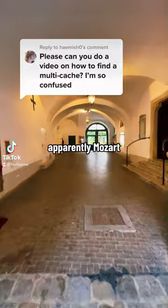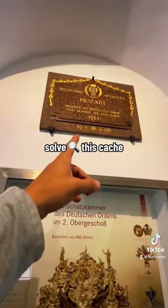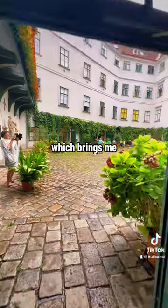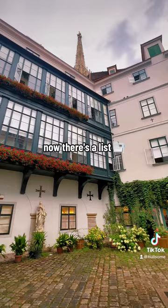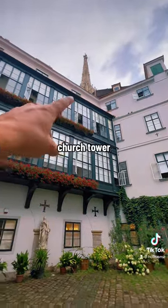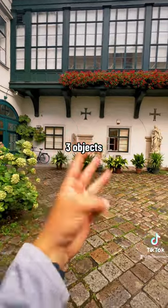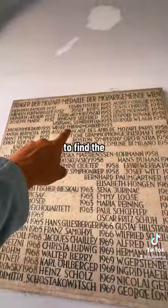Here's the first step — apparently Mozart used to live here. The first code to solve this cache is the day and month he lived here. I won't make you translate this, but it was May 2nd. Which brings me to the courtyard — there's a list of objects it tells you to find, including a church tower, a woman, and a man with a beard. We found three objects — that's the third code.